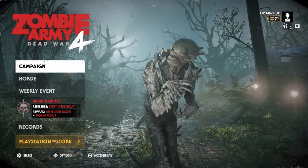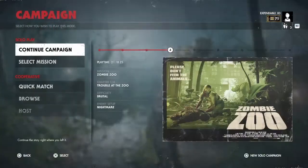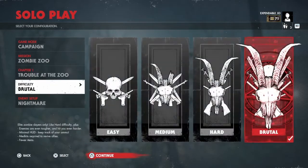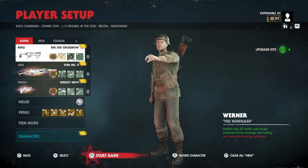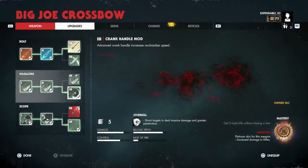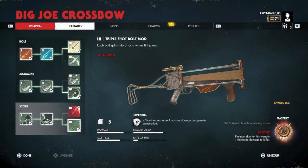I felt continuing the guide would just be confusing, so I'm going to make a second attempt and hopefully this one turns out better. Now that's out of the way, from the menu we're going to go to campaign, select mission. We're on Zombie Zoo chapter one on brutal nightmare difficulty. My loadout is going to be the Big Joe crossbow in the primary slot. I highly recommend running the triple shot bolt mod because this is going to be the crowd control weapon for the run.